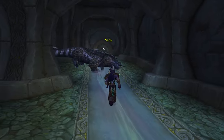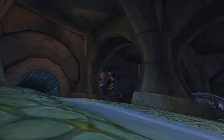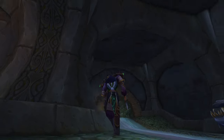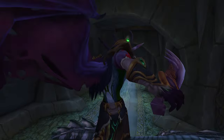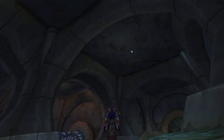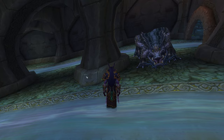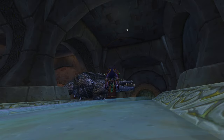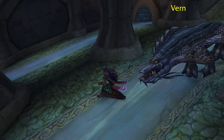He is the crocodile sewer beast you find in the underground version of Dalaran. When you come into Dalaran in the Wrath version — and I believe it's also in the new version — underneath the wall, or the ground, you can see a little cage up here, and you can look through it, and there's Vern. He's the hidden beast underneath.